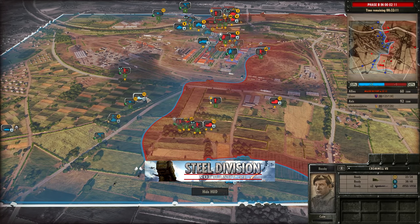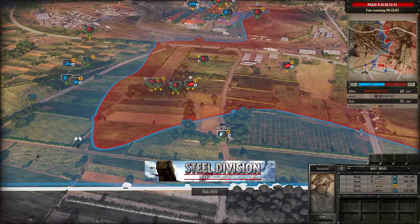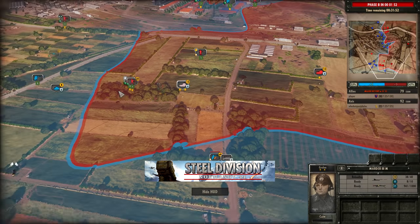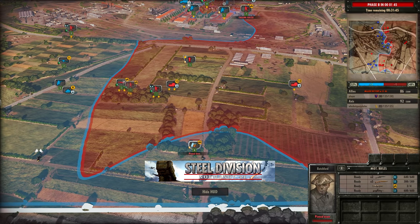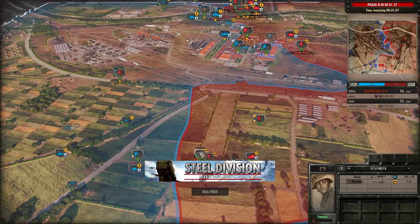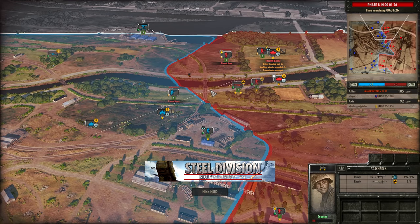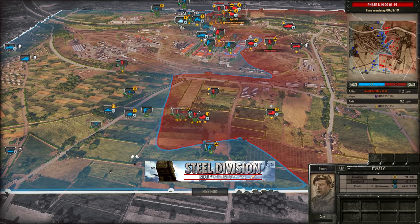You see the Stuart VI trying to make ground here whilst the motorized rifles are causing that distraction — very smart play from player. Trying to distract the Marders and approach in the meantime, bringing the Cromwell VII over to take advantage of that. The half-track probably didn't have to die in that situation but he still has the motorized rifles. Stuart VI nearly gets taken out by the Panzerschreck. Vorhati is being very cheeky with those — we've seen him do a lot of damage with Panzerschrecks in the past, especially with divisions like the 17th SS. It has worked out quite well so far with a lot of the Stuart VIs already dying.